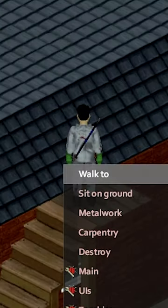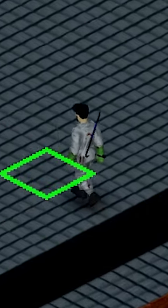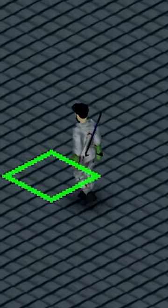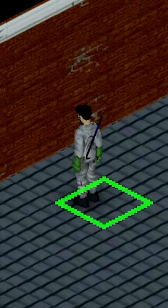When you get on top of the roof you're going to want to right click and select walk to. With walk to selected you can then hover over areas of the roof. Any that come up green are safe to walk on, and any that come up red will result in you falling through.